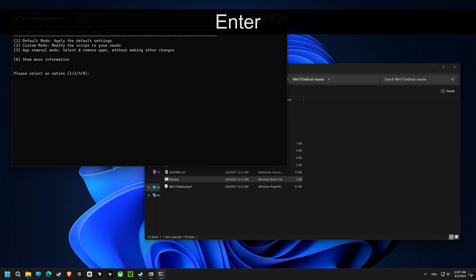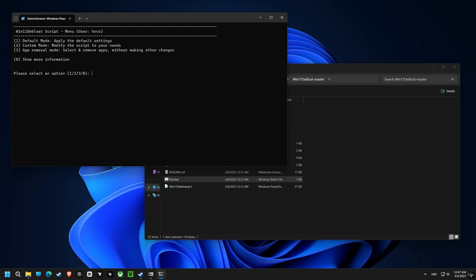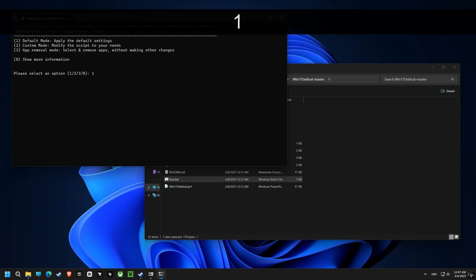Next up, we are using the Remove Bloatware script to get rid of all the unnecessary programs, which will declutter the system and improve performance.